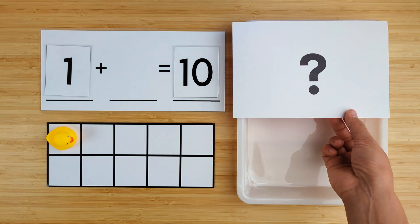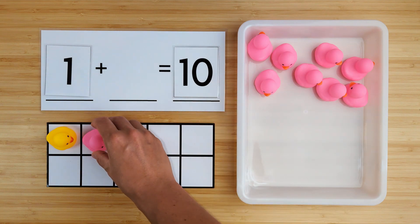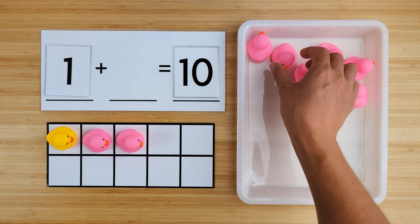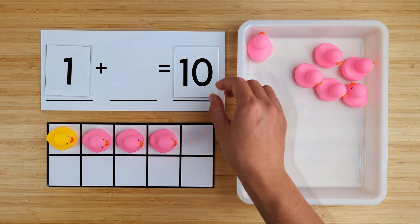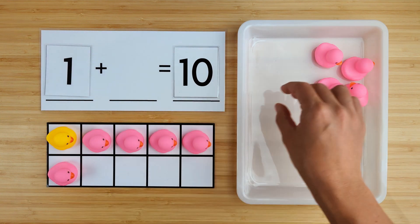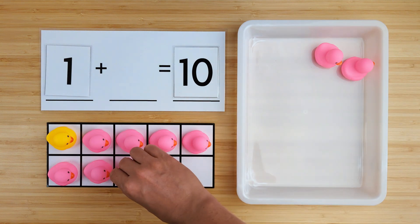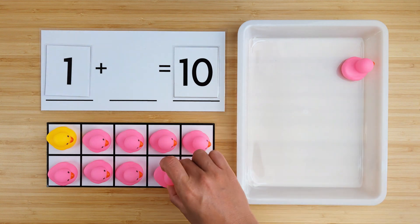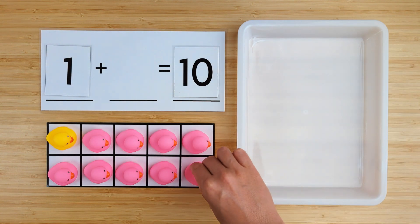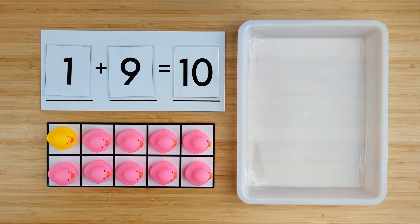Let's find out. One, two, three, four, five, six, seven, eight, nine. There were nine ducks hiding. One and nine make 10. Good job.